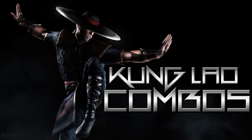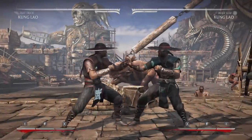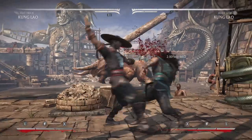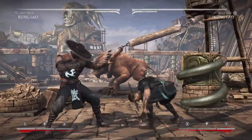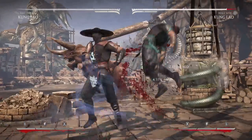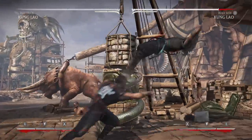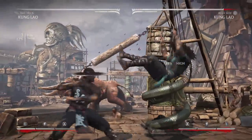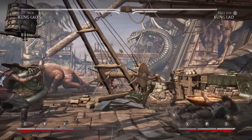Hey, what's up YouTube, this is that one guy. Today I'm going to go over Kung Lao — this guy really is amazing. He has a lot of mix-ups, he has a projectile, he has pressure, he has good grabs, he has good teleportation. His kit all around is very good. What I think is his best kit has to be the jump-down air — it comes with all his variations, so you don't have to struggle with which variation to choose.